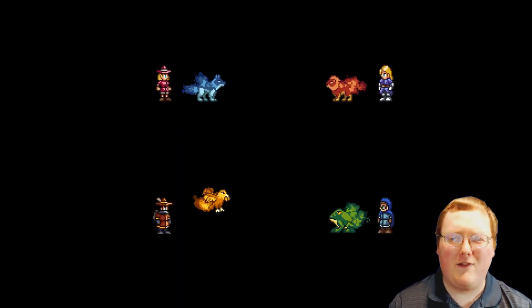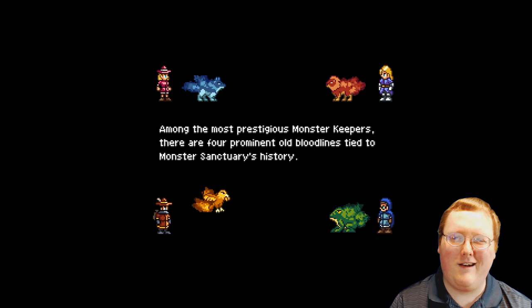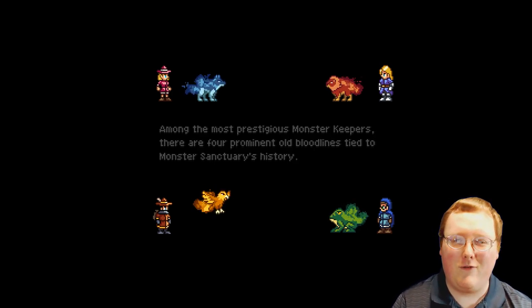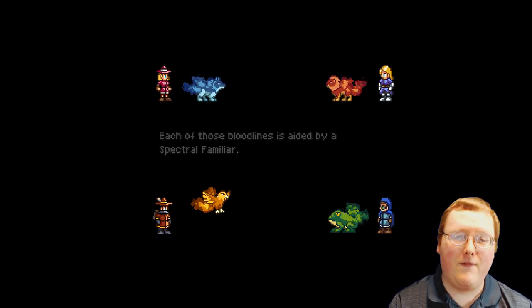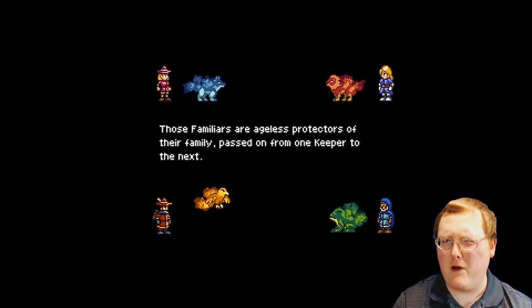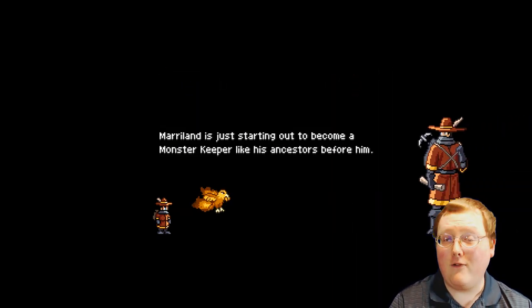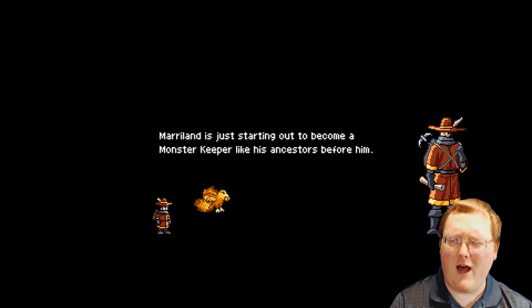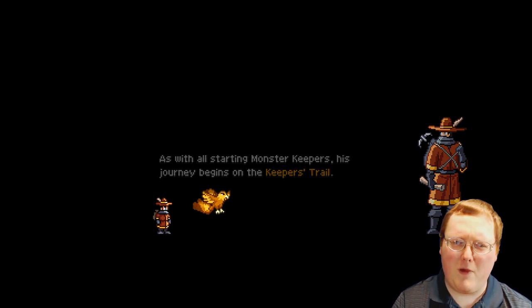The four familiars have different abilities, stats, weaknesses, resistances, and playstyles. I picked the Spectral Eagle because it looked pretty well-rounded, and it was pretty good throughout most of the game. The Spectral Wolf has good defenses, party-wide crit buffing, and built-in healing with lifesteal. The Spectral Toad focuses more on support and luring foes to target it with taunt, also poisoning foes for extra damage. The Spectral Lion gets good regeneration support for the whole party, keeping them healed while doing burning effects on foes for damage over time.